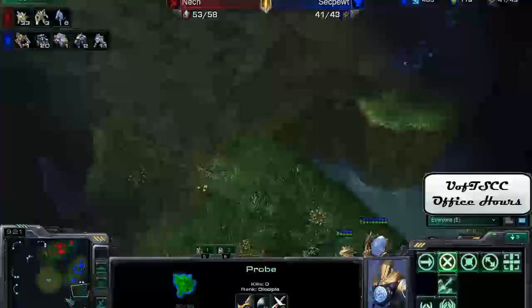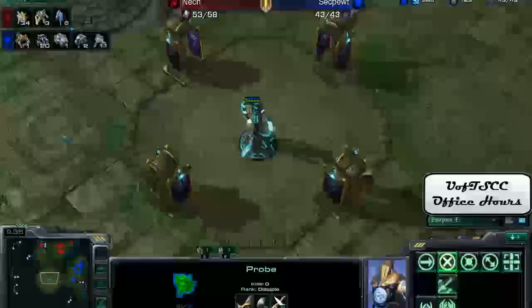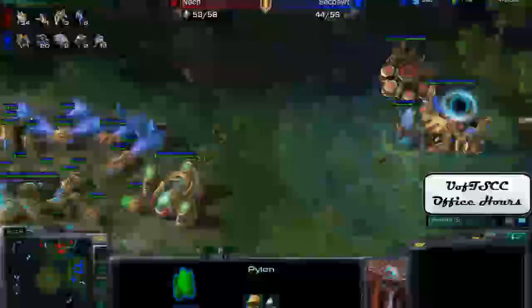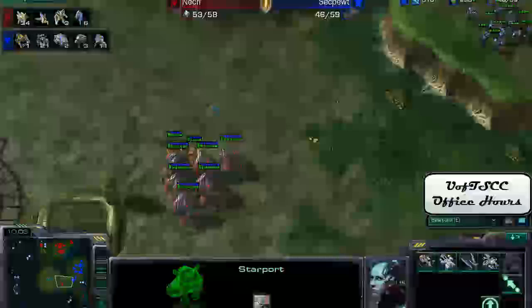This proxy pylon gives you so many abilities — it helps to reinforce. With this probe he can run out and check if his opponent has expanded. He's also got an Observer coming out, which is great. He's got a Zealot controlling the middle of the map. We're going to take a brief pause because Tim brought up a great point when we were watching this replay about army positioning.